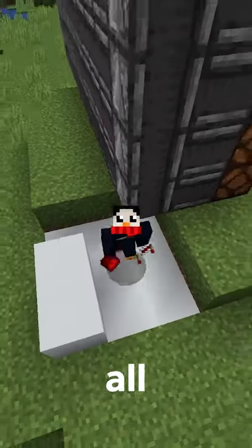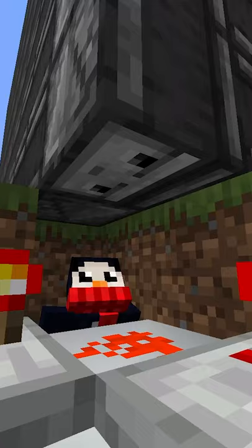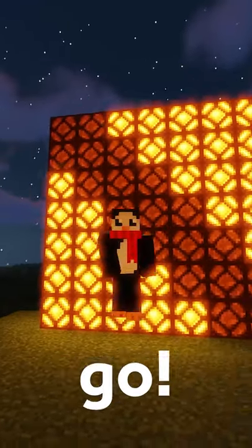Once you got your lamps in, all you gotta do is take your redstone and build a tiny little clock right here. Make sure that the first observer you put down is looking at the dust. And there you go, now you know.